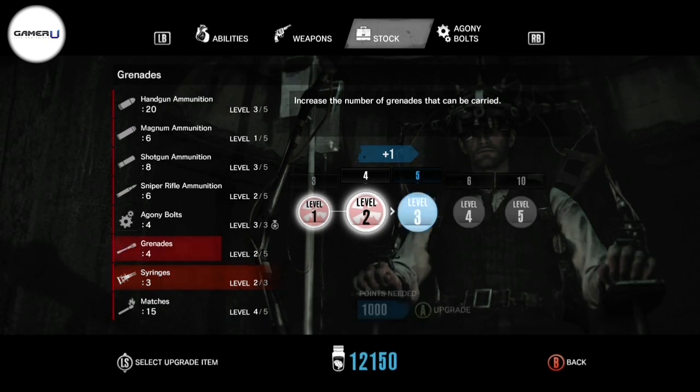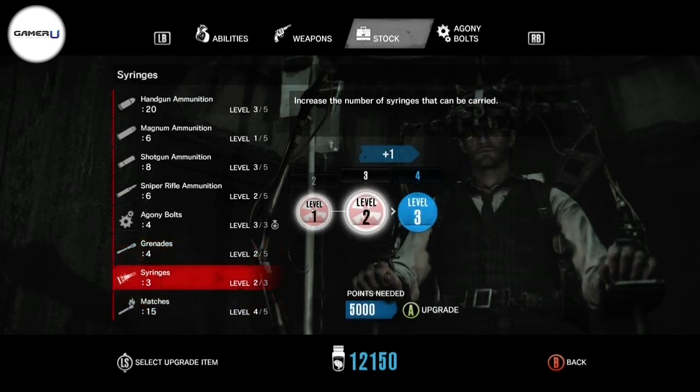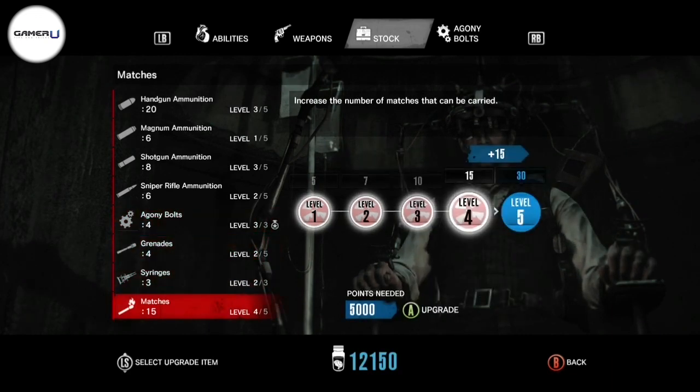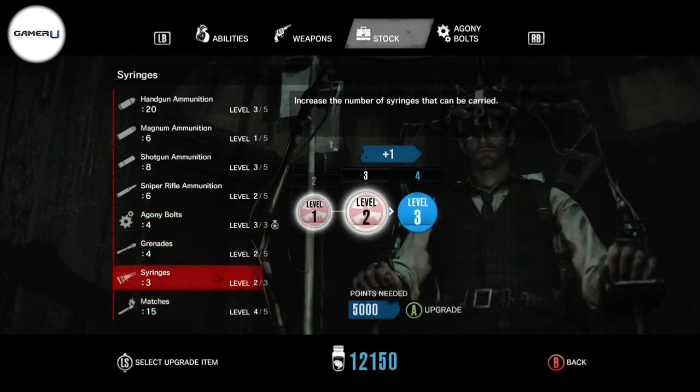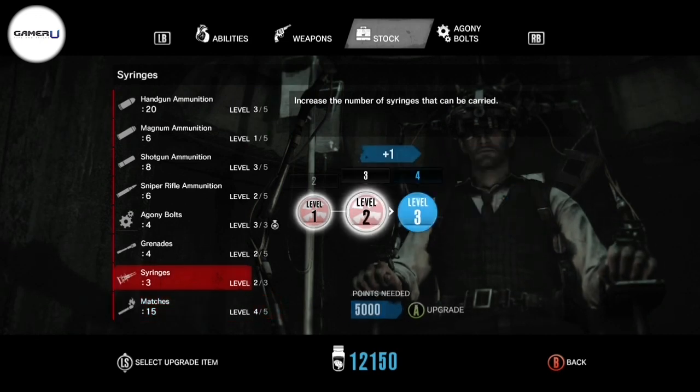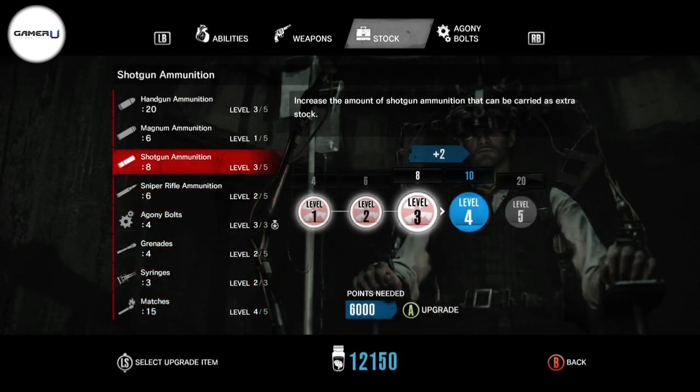For the stock category, I would only focus on increasing the amount of matches, syringes, agony bolts, and grenades that you can hold — matches being the most important. Don't worry about the other ammo types, as I rarely found myself not being able to collect ammo while I was out of the hospice. If you have spare green gel, then you should grab one shotgun stock upgrade.